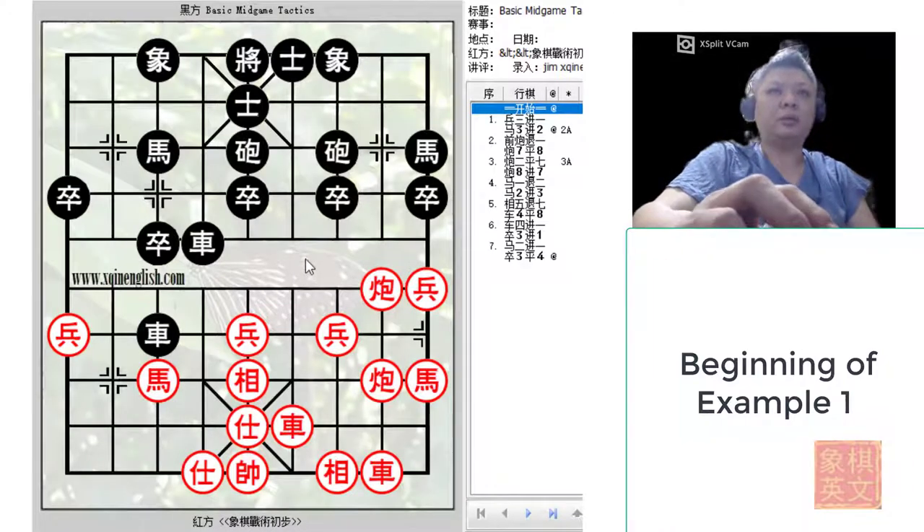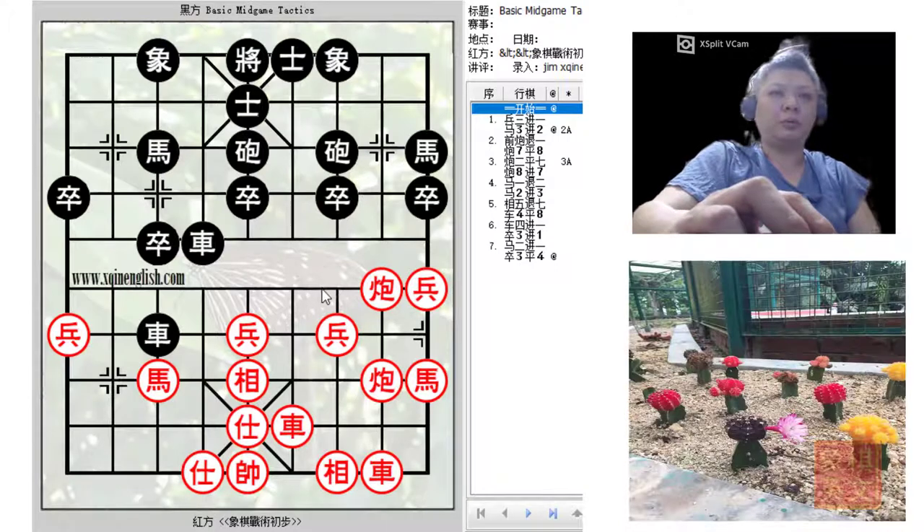Here we have the first example with a short analysis of the situation. Red would have two chariots, two cannons, two horses, four pawns, and a full guard. Black would also have two chariots, two cannons, two horses, a full guard, and an extra pawn.